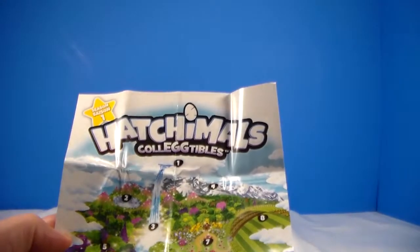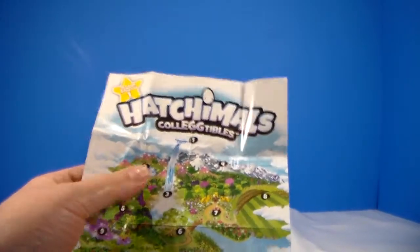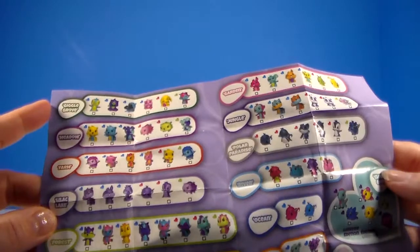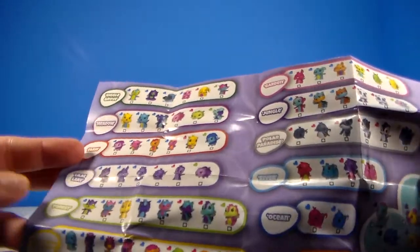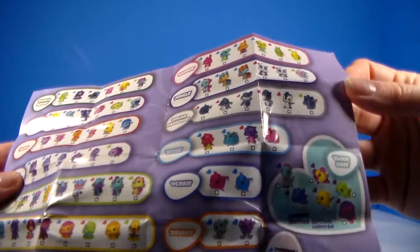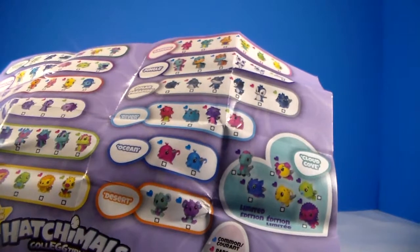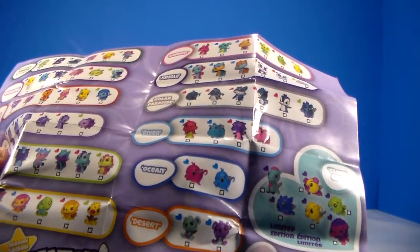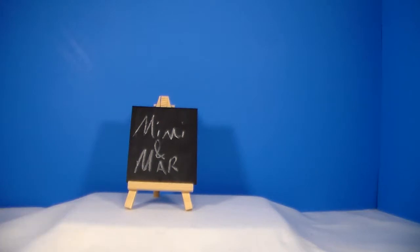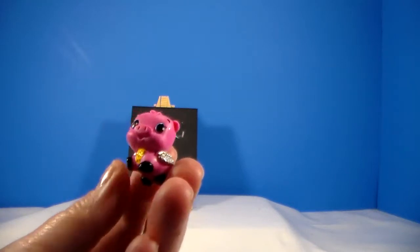Alright, here is the little collector's map that is in there — it shows you the little lands and has little numbers that correspond to them. On the back, you flip it over and here is your checklist with the different lands: Giggle Grove, Meadow Farm, Lilac Lake, Forest, Savannah, Garden, Jungle, Polar Paradise, River, Ocean, Desert, and Cloud Cove which is the limited edition. Each egg's speckle color coordinates to that category. My visible one, the little pink pig, is a common from the farm.